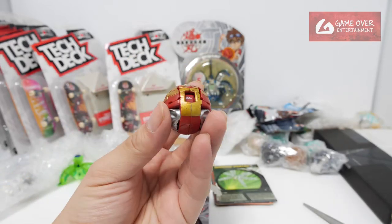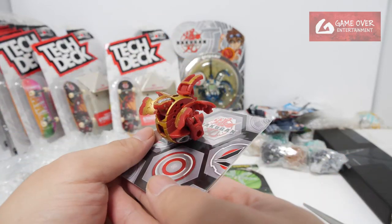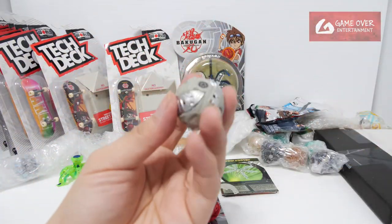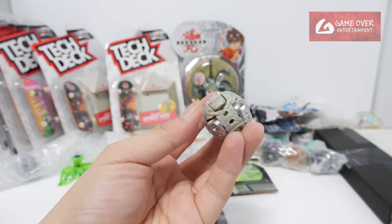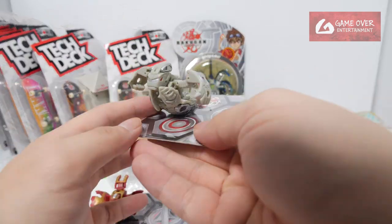Bakugan. Pirate's Bakugan boulder. I like my Bakugan. This is metal - the bottom is metal. Heavy. This is a Heos Horidian.